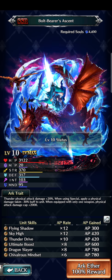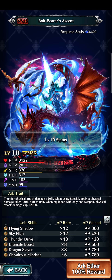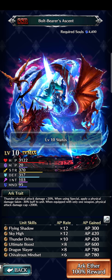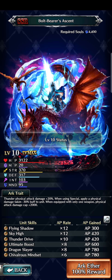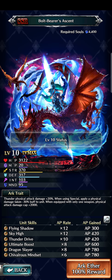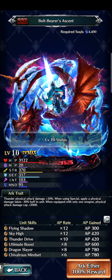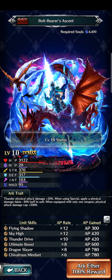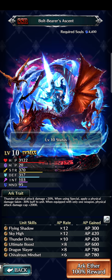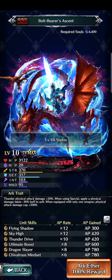That said, I probably wouldn't use this arc for Leona because I prefer Icy Guardian on her for the pursuit attack damage with a crit build. For Lancevel, I'd probably use the UR arc Solaris since it gives more damage cap and some defense. I'd mainly consider this arc for A2, though even then it's debatable. Still, for any thunder attack unit without better arcs, the +2,000 damage cap is solid.